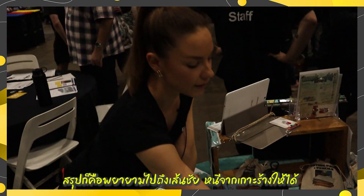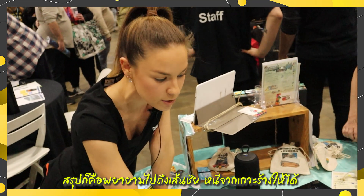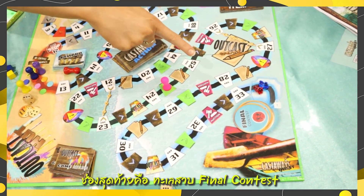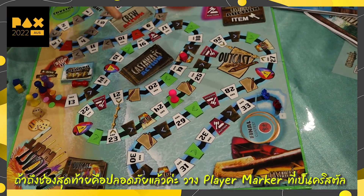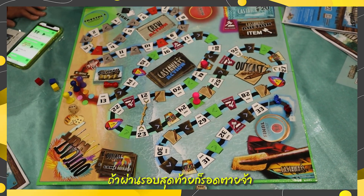Basically, the whole idea of the game is to escape from the desert island as a castaway and make your way to the end — the final contest lagoon. Once you're in this space, you are safe, and you can put your player marker as a crystal. When you win a final contest, you get to go on the boat and be saved from the island.